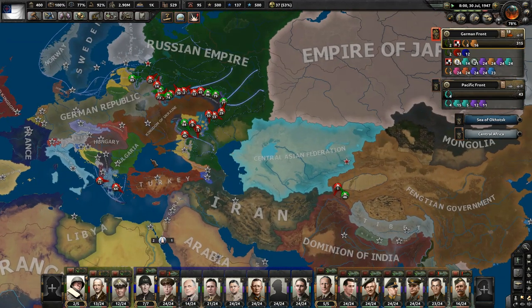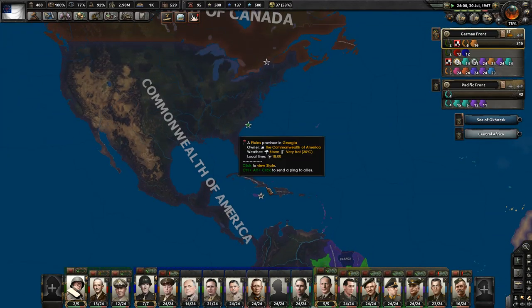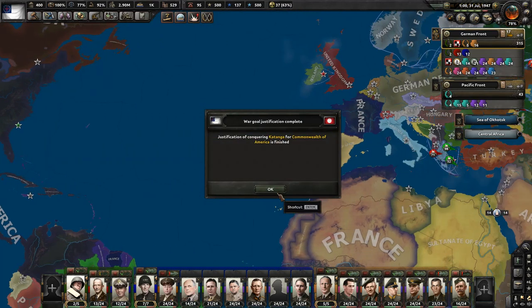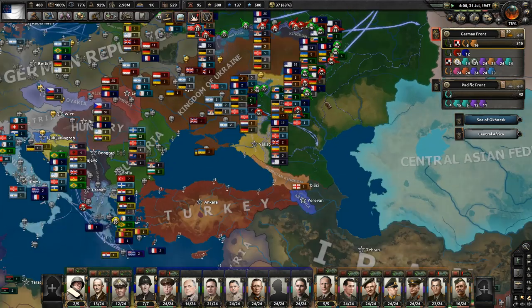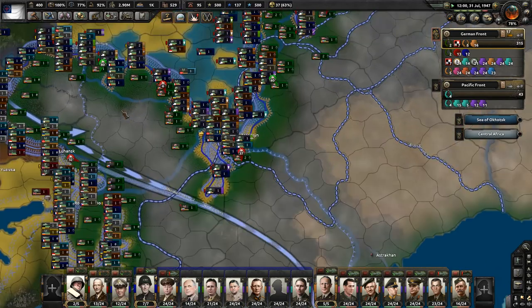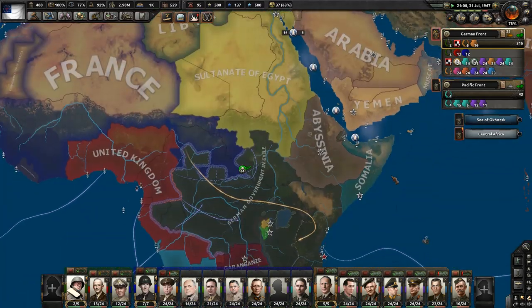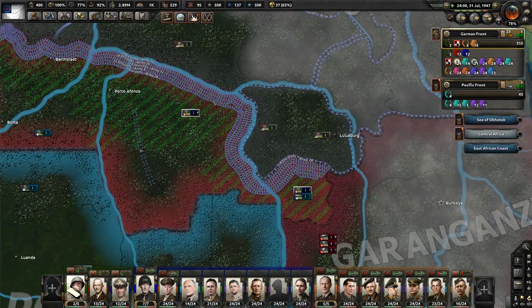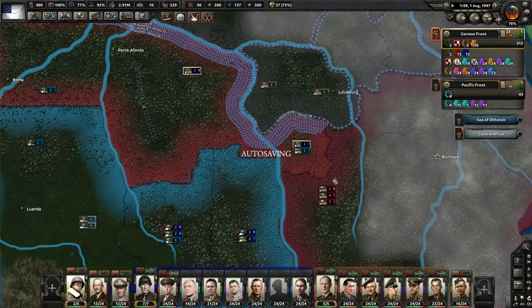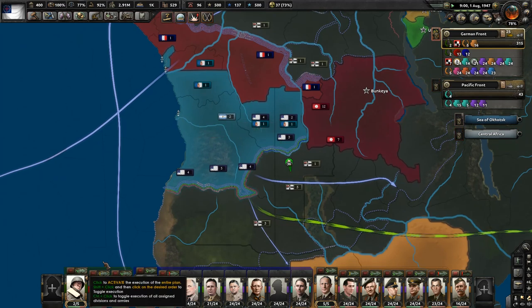Then it starts to get even wilder — there's another civil war scenario when he dies about who his heir is. Then you invade China for scenario four, Cuba for scenario five, and then it really starts to get wild — you go from the point of view of an American spy sent back in time to basically kill him way back when he was trying to take Voronezh. It's an amazingly fun campaign and I hope hearing about it is helping distract from the fact that we are in the slow part of our campaign.